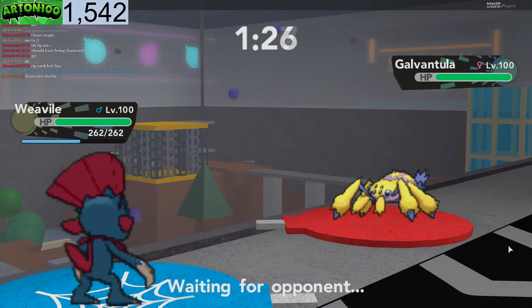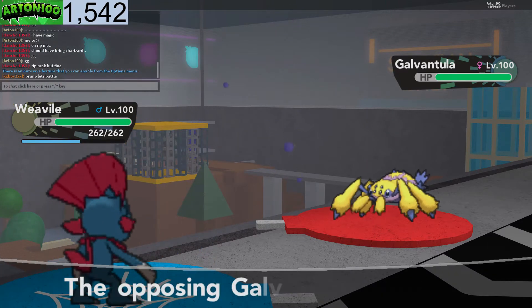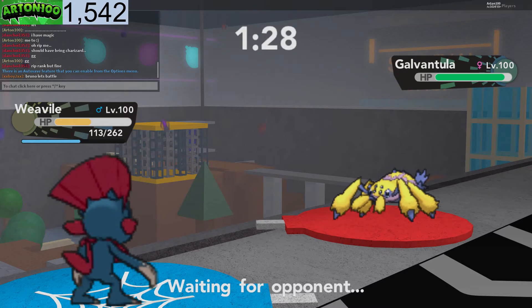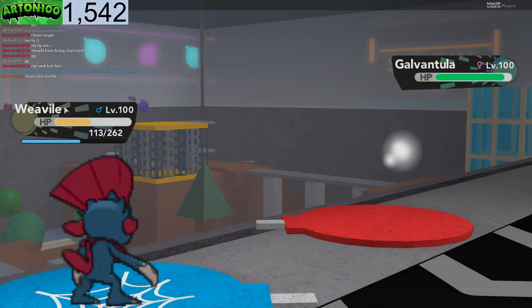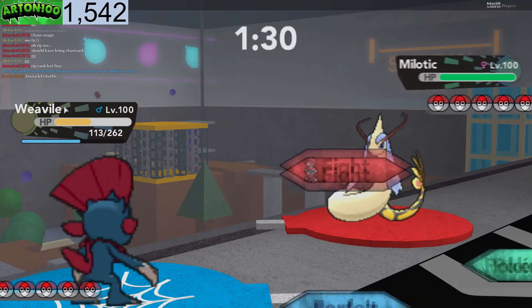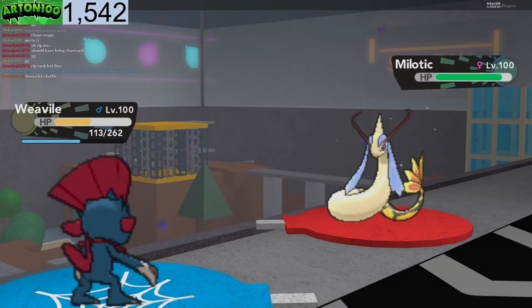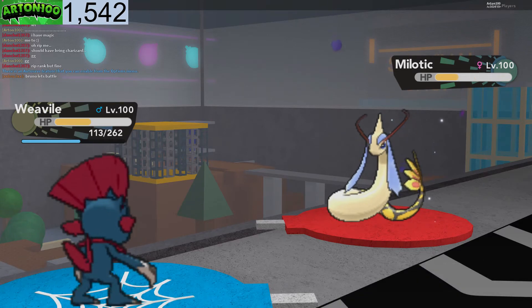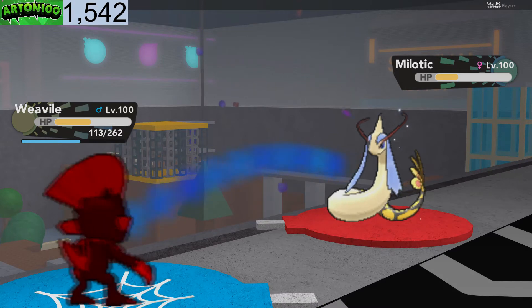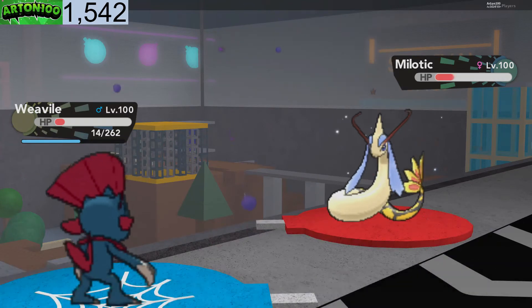We can go for Beat Up and take off the Focus Sash he has. I really love the Intimidate ability — it's like Swords Dance. Which Pokemon is he going for? That actually did a lot of damage. Which Pokemon did he bring — Milotic? Really good Pokemon. Let's go for Beat Up — two, three, four, five, six hits. Please tank it — yes! Awesome. Bye Milotic.